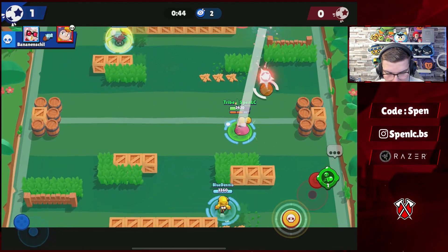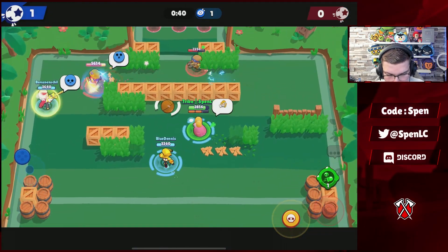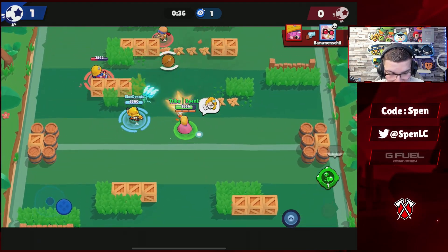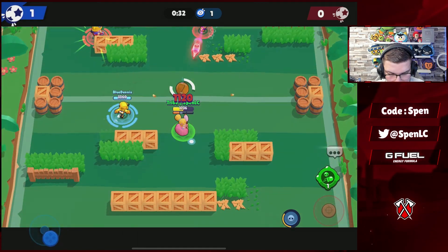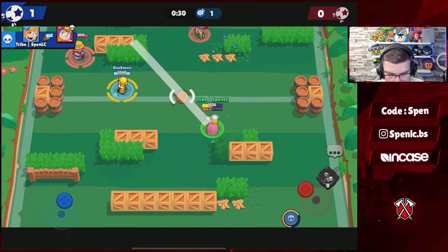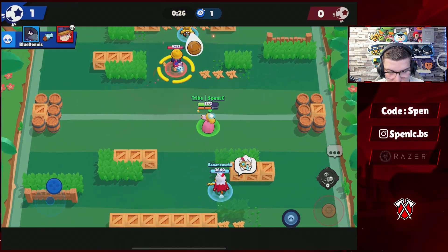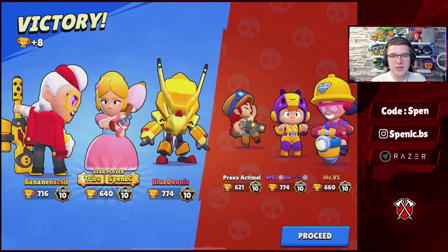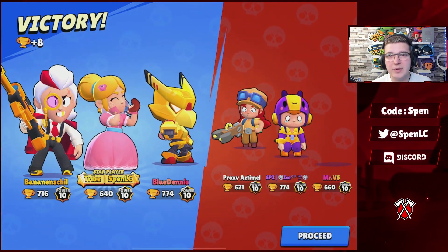Such an amazing synergy. Crow's slow synergizes with a lot of different brawlers, but in particular those long-range sharpshooters and even Belle, because you can get some nice 3K shots once they're slowed. Dennis is able to take down that Jackie, and that should be an easy win. Crow synergizes with a lot of brawlers on long-range maps, but in particular those sharpshooters — that's the third best synergy inside of Brawl Stars.